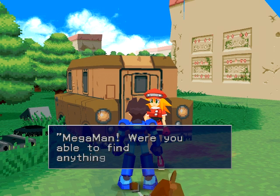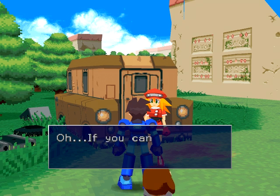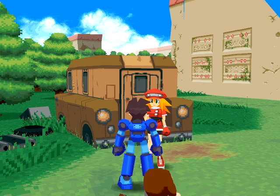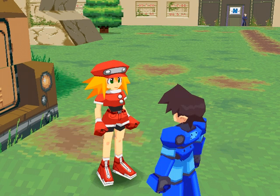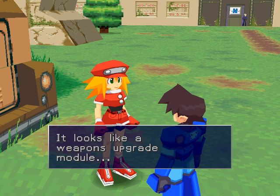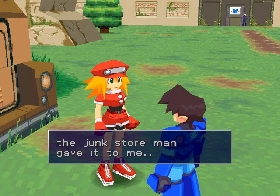Mega Man! Were you able to find anything? You bet! If you can't find any parts in town, I guess we'll have to try digging for them ourselves. That's what the man at the junk store said. That might take a while, which means... Mega Man, what's that? Mine parts kit — it looks like a weapons upgrade module. Oh, this? Yeah, the junk store man gave it to me.